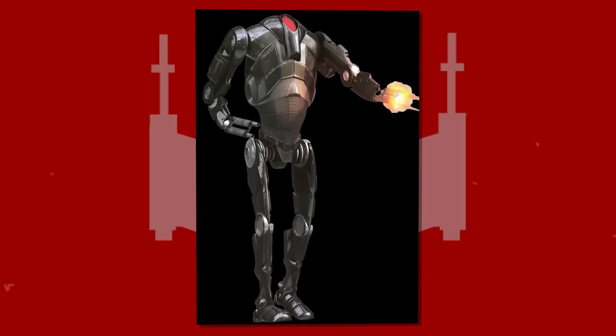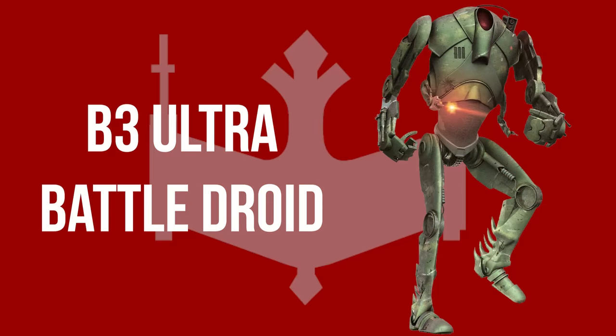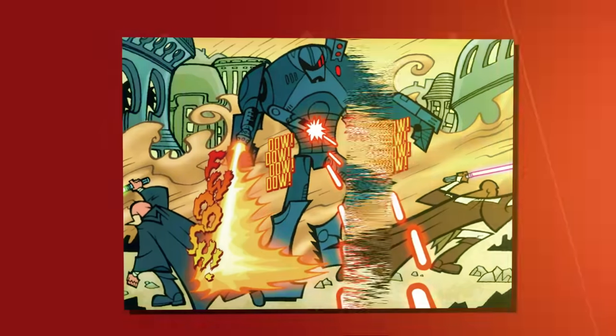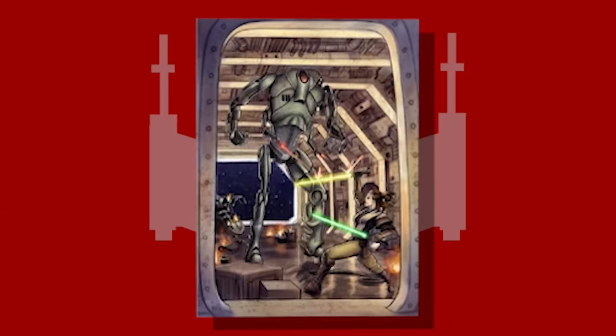The experimental cortosis B-2 was made from the rare metal cortosis, making them resistant to blaster bolts and lightsabers. B-3 ultra battle droids were a lesser known successor to the B-2 and are far taller. Their weapon systems were much more deadly, though they never made it to mass production.